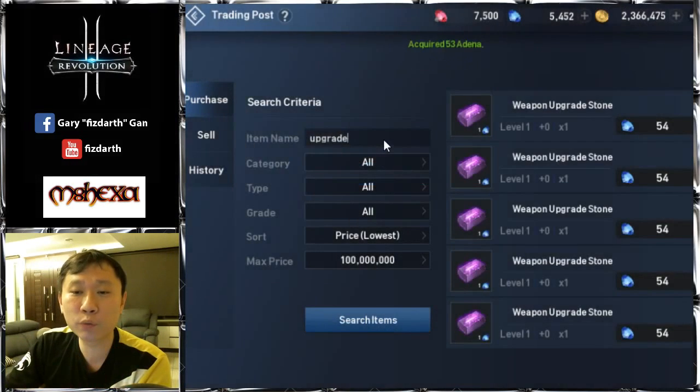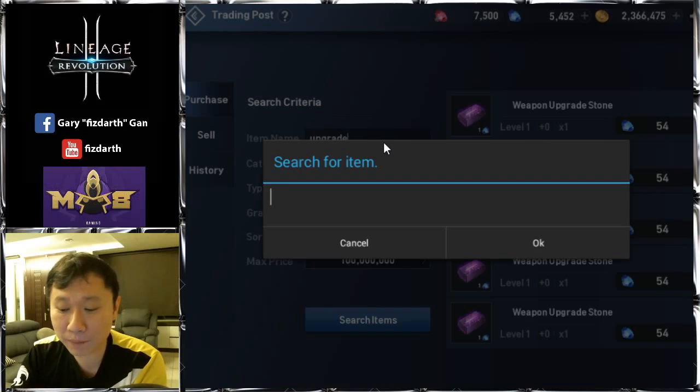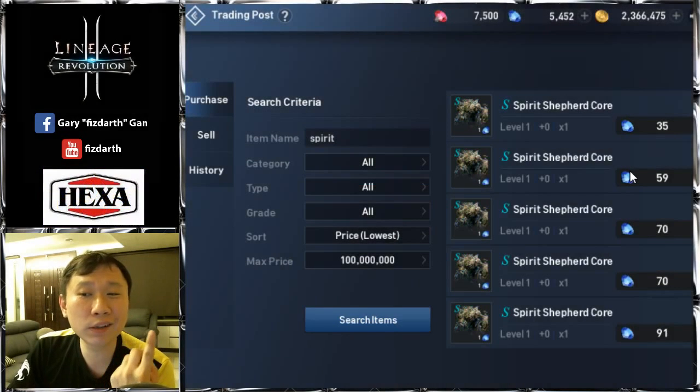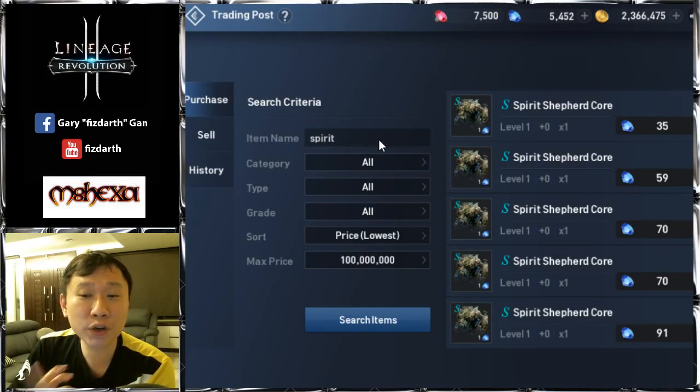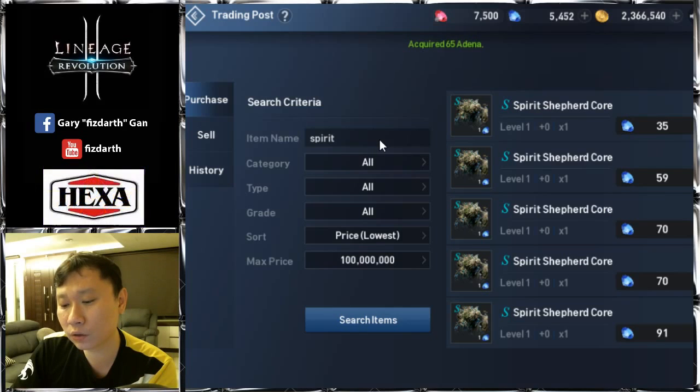The best item is monster cores. I'm not sure if you've been selling monster cores but they're very profitable. The level one boss Spirit Shepherd core sells for 35. You can farm up to six times per day, so imagine selling six cores at 35 each.